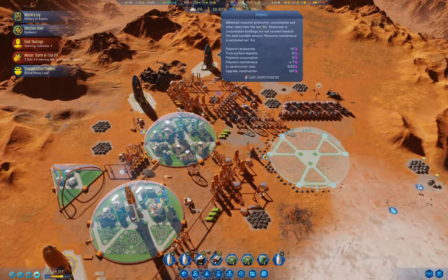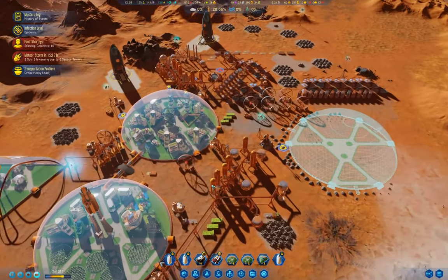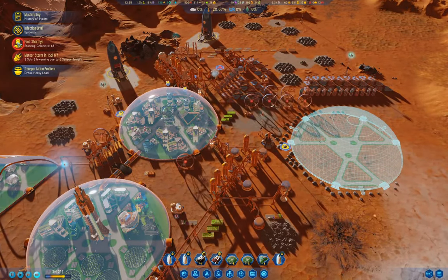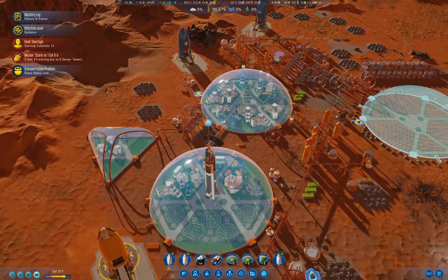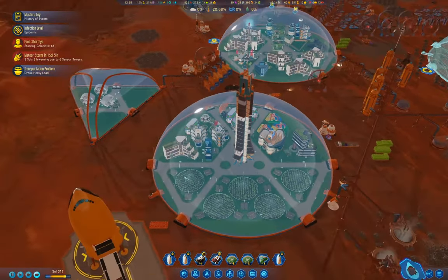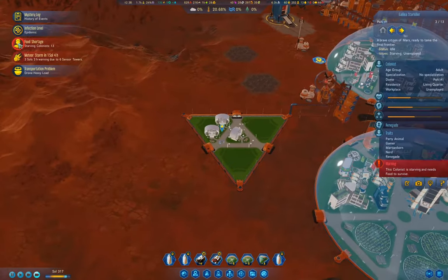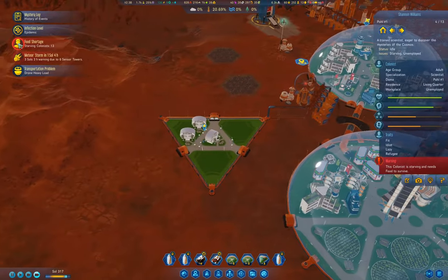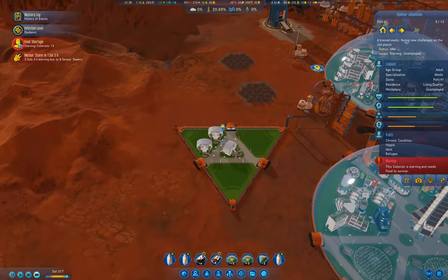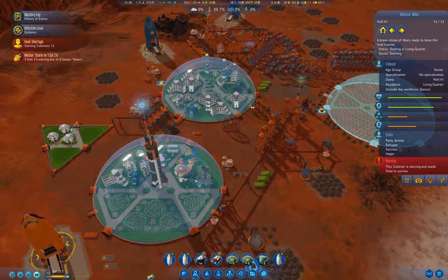Our concrete's going up, polymers are going up — that is a bit slow. We have starving colonists — why? One, two, three, four, five, six, seven, eight, nine, ten. Yeah, well, that would be why.